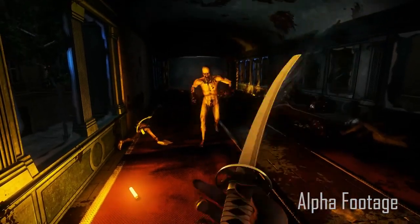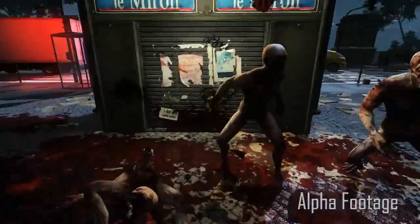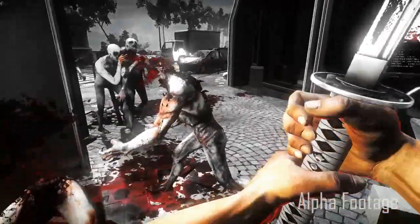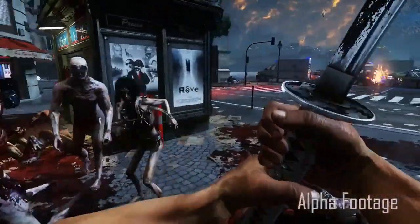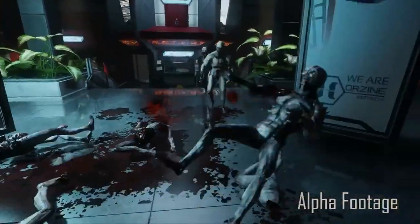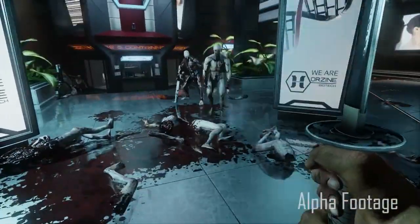If I use a blunt weapon, it's going to feel like you've smashed in his skull. If I use a katana, I can cut him in half vertically, I can cut his head off. If you slice him in half one way, you can come back around with another slash and cut them the other way. Something really awesome about a katana in a game like this, with our gore system and our melee system mixed together, it makes melee so fun.